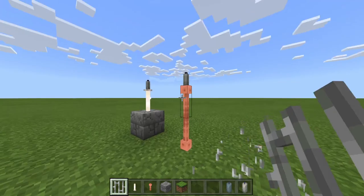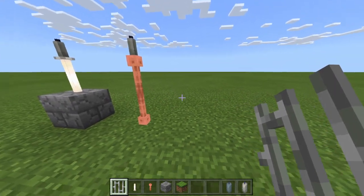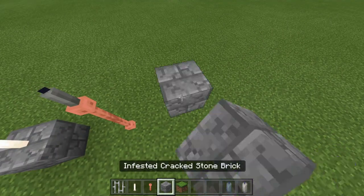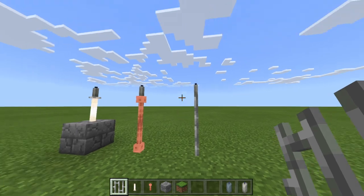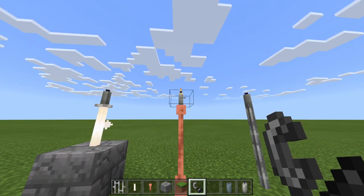But forget about the long candelabra — what if we could make a very long candle? Well my friends, you can. Just take a light gray candle, put it like this, and put a couple of iron bars underneath it — as many iron bars as you want, really. And I'm gonna light this one.